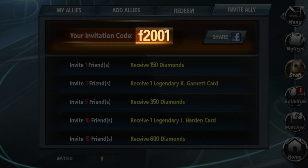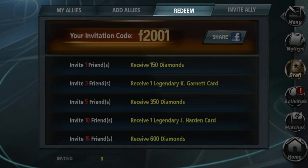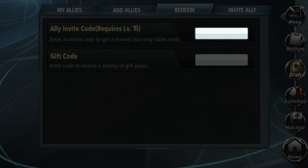Then all your friend needs to do is download the game, and enter your code in the Redeem tab to instantly receive a bonus reward.